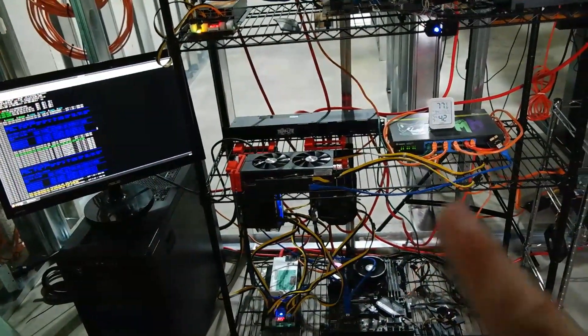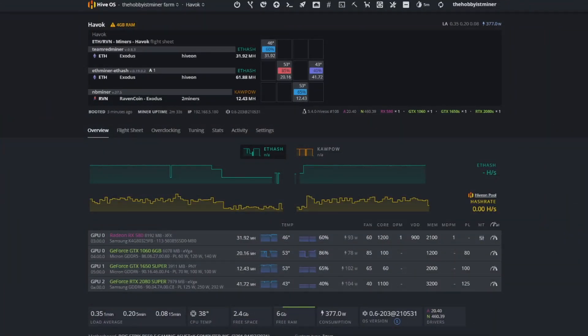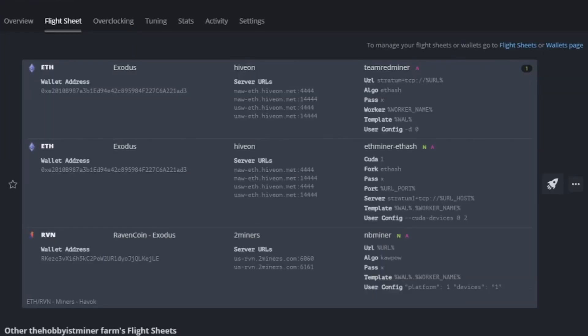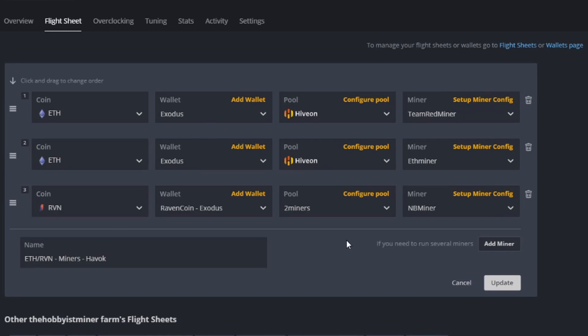We'll start by jumping over to HiveOS, powering down, and then installing the card. HiveOS is up, so we're going to stop our miner, which stops all miners across the board. Once finished, we'll power the rig down entirely to let it cool. In the meantime, let's review the flight sheets. Our flight sheet is made up of three separate miners: Ethereum on Team Red Miner, Ethereum on EthMiner, and Raven Coin on NB Miner.